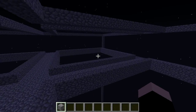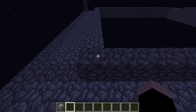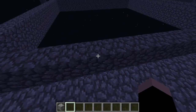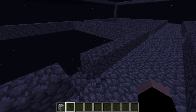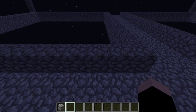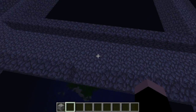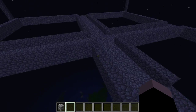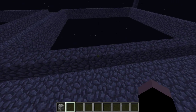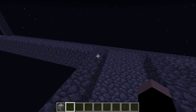Now that you've done that, you're going to want to line the outer part, closest to the edge on the inside, with cobblestone just so it's easier to see. Then come to one of the edges — it doesn't really matter which one — and count 8 blocks, then break two blocks. Make sure this is symmetrical by counting again: 1 through 8 on the other side. Then count another eight blocks over on the adjacent side, and do the same thing.